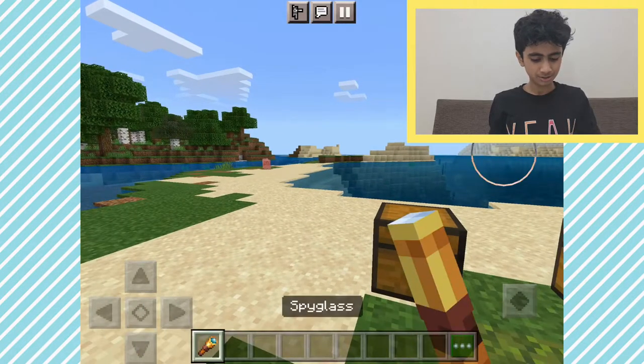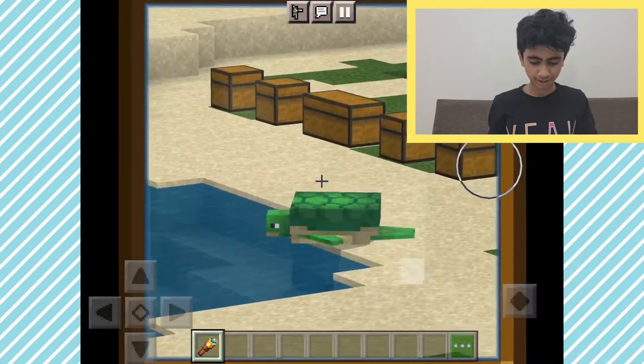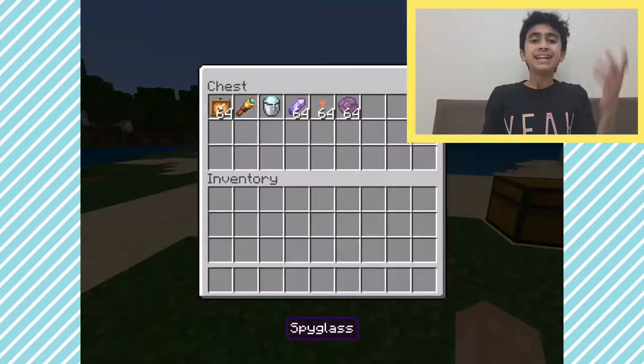Next up we have the spyglass, which you can use for spying on your friends and it looks really cool too. Let's try it out — you can't even see me, so cool.